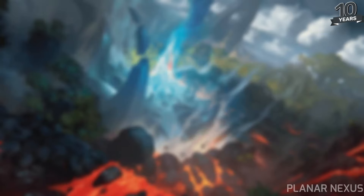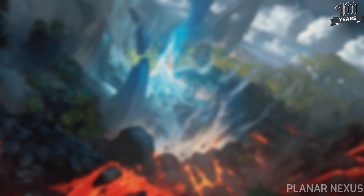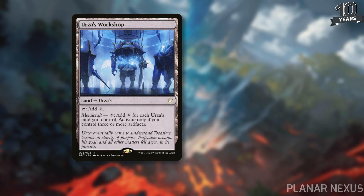First up are the Urza lands. Many of you are familiar with Urza's Power Plant and Urza's Mine from many years ago, but while those cards are good and obviously interact with each other, perhaps the best Urza's land that this card works with is Urza's Workshop, which was printed in the Brothers' War Commander. This card is an Urza's land that taps to add colorless, but then has Metalcraft — you can tap and add colorless for each Urza's land you control, activated only if you control three or more artifacts.